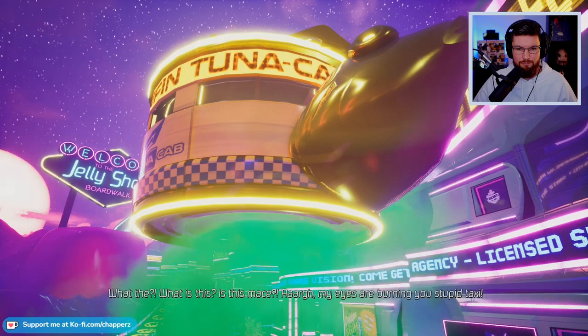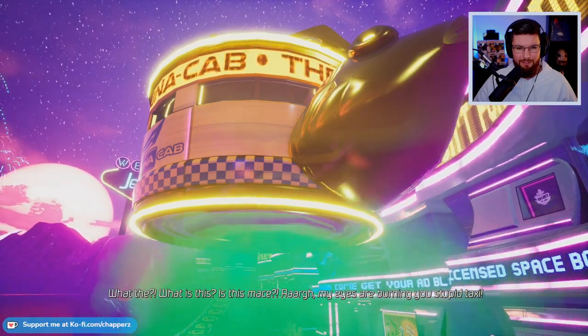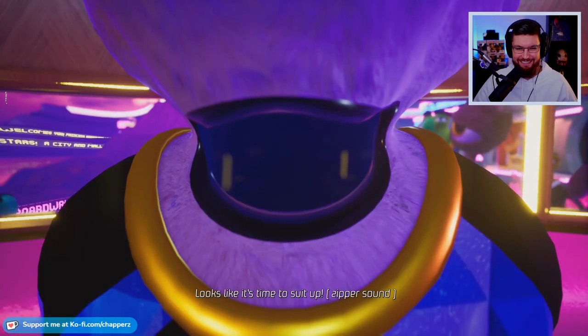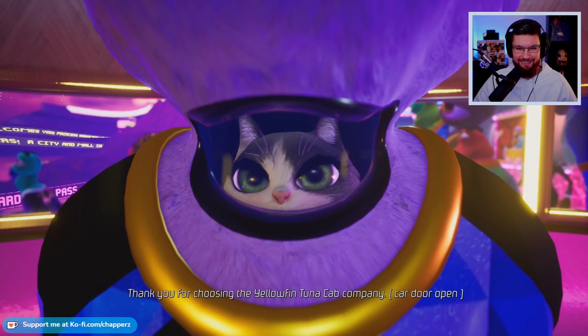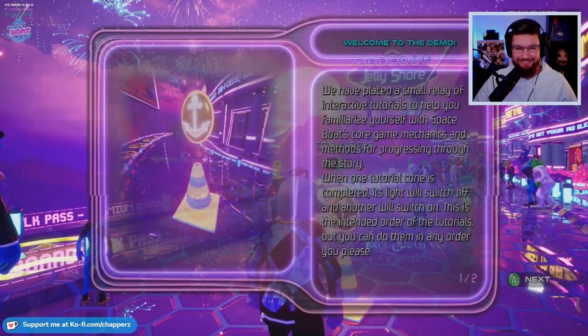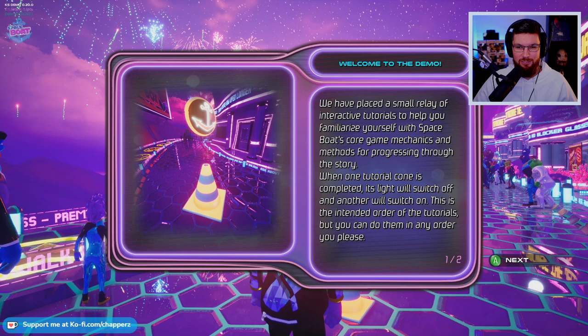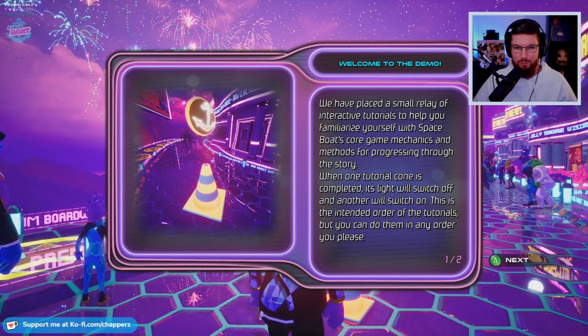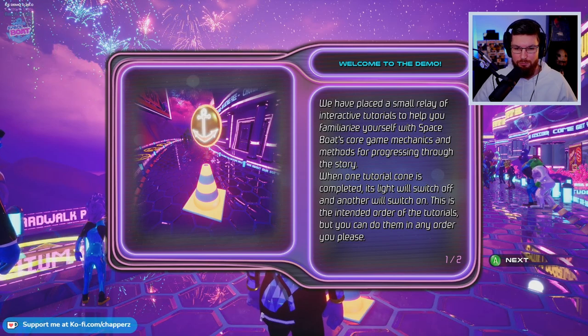What the? What are you doing? Oh my god, mate. Oh my god, I'm super nervous! Welcome to the jelly shore boardwalk. Looks like it's time to suit up. Thank you for choosing the Yellow Fentino Cab Company - that is so cute. We have placed a small relay of interactive tutorials to help you familiarize yourself with Space Boat's core game mechanics and methods for progressing through the story.